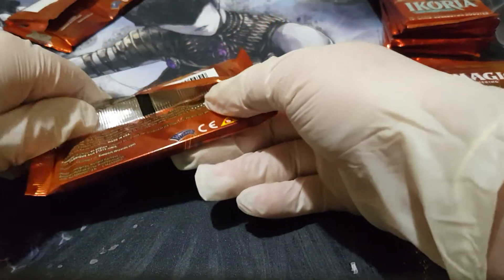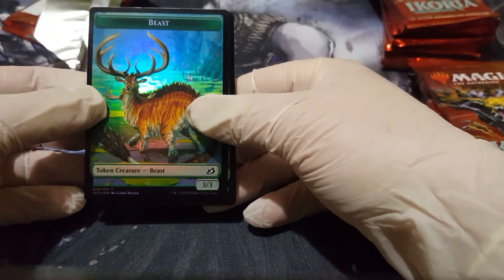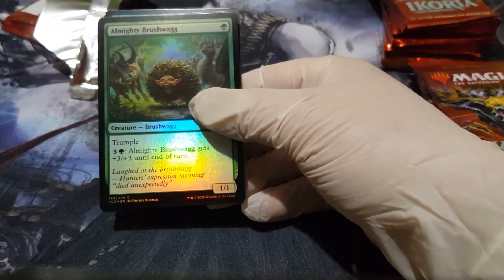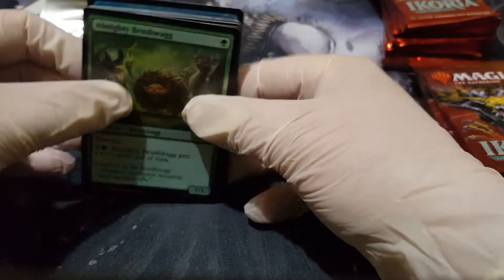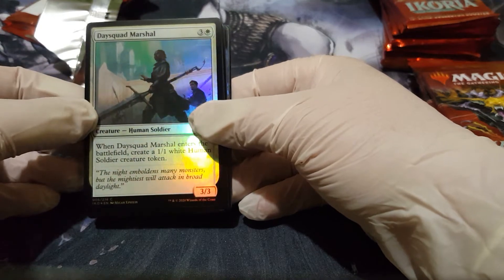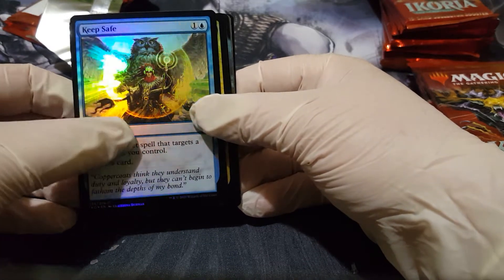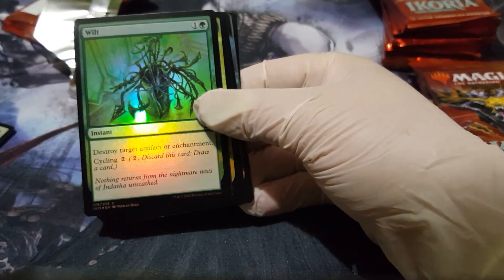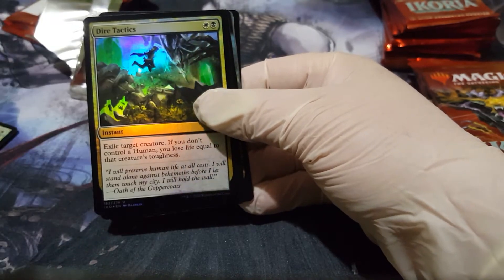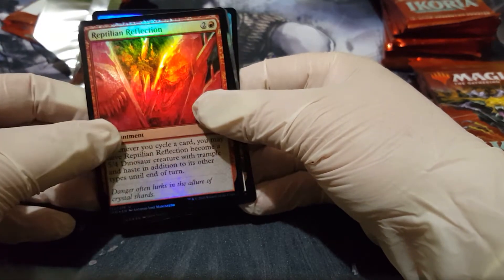On to pack number two. I know people usually go through the packs a little bit faster but I like to just look at them. We've got Bushwhack, Marshal, Keep Safe, Wilt, Dire Tactics, and Reptilian Reflection.